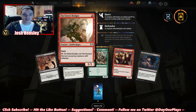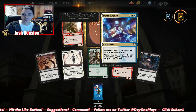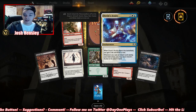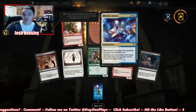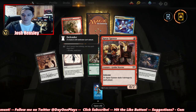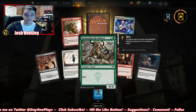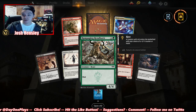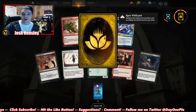1/1 goblin with haste — can't be blocked this turn except by creatures with defender. Dovin's Acuity: when it enters the battlefield, gain two life and draw a card. Whenever you cast an instant spell during your main phase, you can return it to your hand. We got a Goblin Defender — it can have haste or get a +1/+1 counter. And we got a rare wild card.